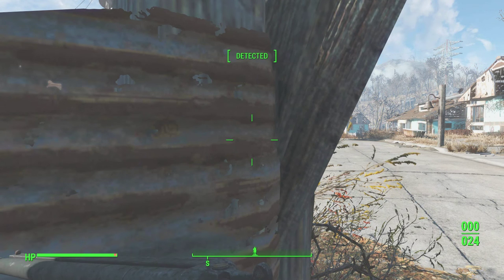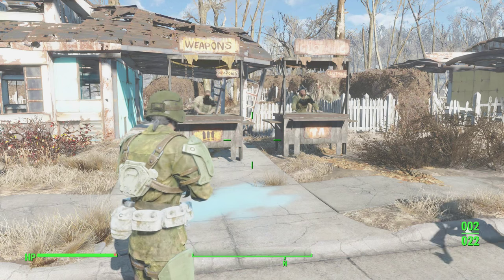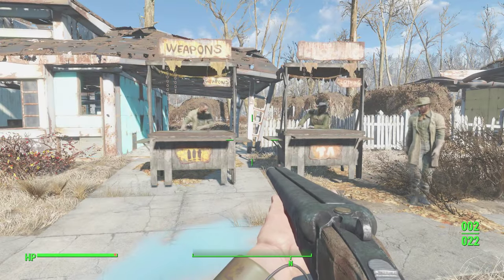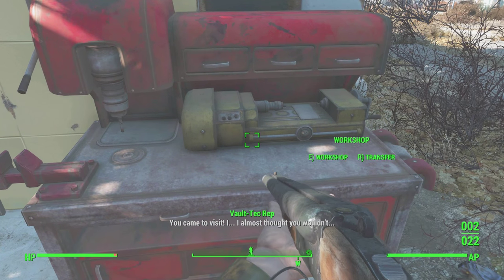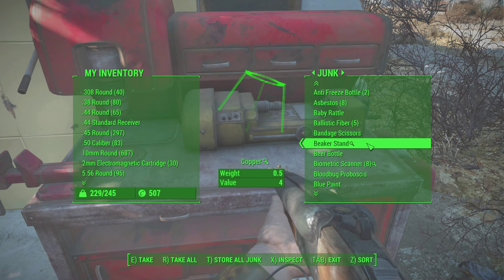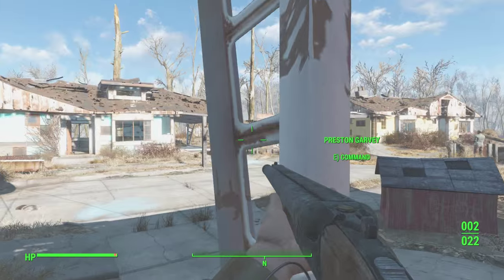Let's talk about base building — some things that weren't immediately obvious. First: vendors. Vendors will make you money. If you have the Local Leader perk, you can build vendors — I've got tier two here and there are tier four fancy ones. They generate income, and the more you have the more money you'll generate. I didn't know how to collect that income — it's not on the people. All your resources, including bottle caps, end up in your workshop's inventory. Just go over and hit Transfer.